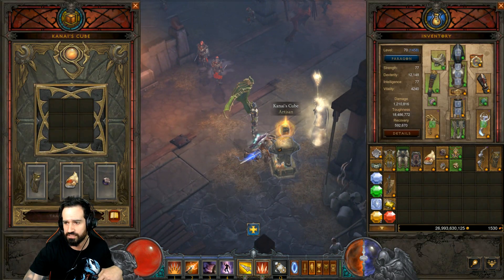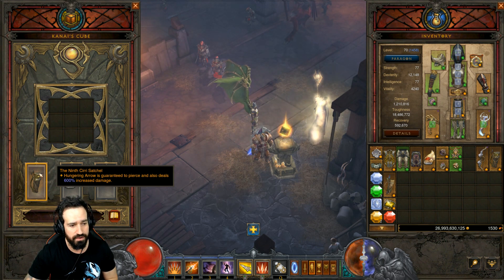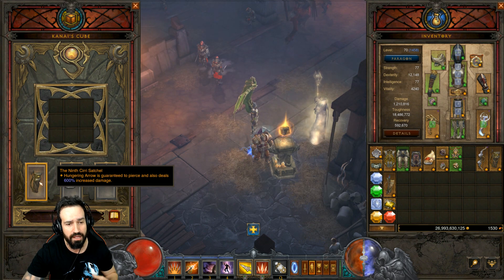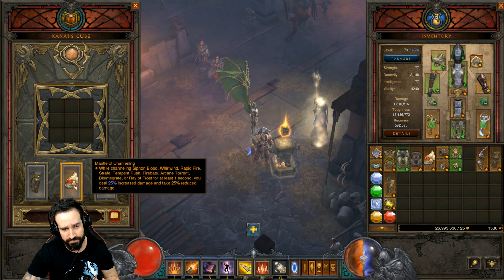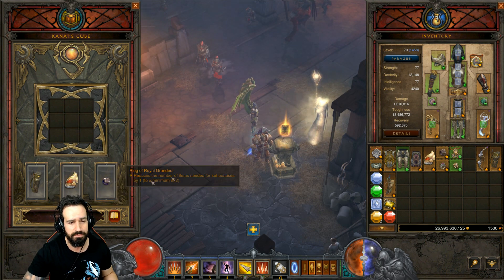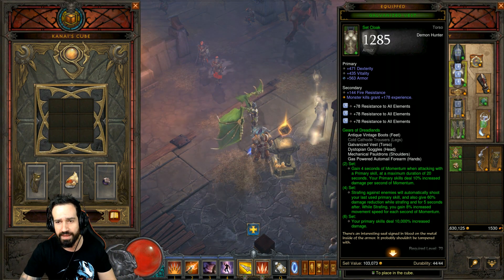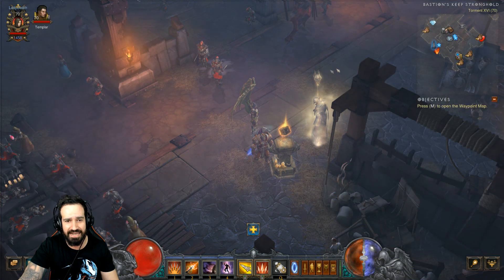Let's go through Kanai's Cube. The Ninth Cirri Satchel — very important. Hungering Arrow is guaranteed to pierce and also deals 600% increased damage — a massive damage multiplier. We definitely want that for a Hungering Arrow build. Mantle of Channeling — now that we're strafing 100% of the time, we're going to be doing more damage and reducing damage taken. And Ring of Royal Grandeur because we've only got five pieces of the Gears of Dreadlands equipped, and this allows us to get the full six-piece bonus. As you can see, they're all highlighted, which means they are active. Let's jump into a GR and see how this works with the changes.